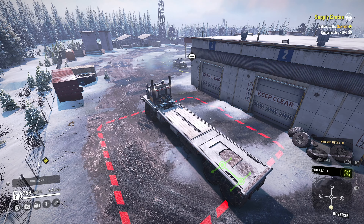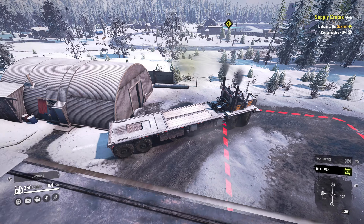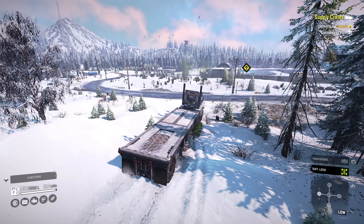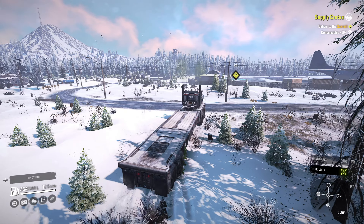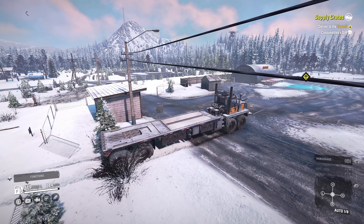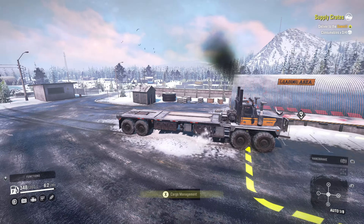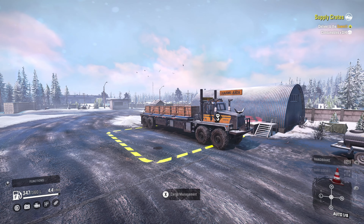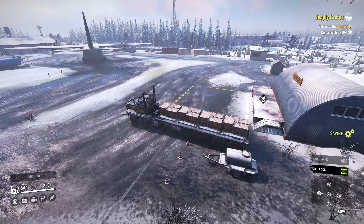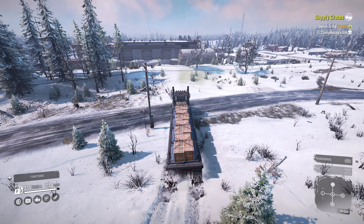So we'll do the supply crates contract — that's four consumables to the sawmill. We can pick those up at the airdrome. We'll head over there right now and get loaded. Leaving the garage, we don't have all wheel drive — that is also the reason why I got the bigger tires, so we'd have a little more clearance. We're basically going with height and power in this situation. This truck has a lot of power after I put the top engine in it. For a lot of these spots you're just going to have to put it in low and lock in the diff lock. Let's load up four consumables — we have four slots on this truck, so that fits perfectly.